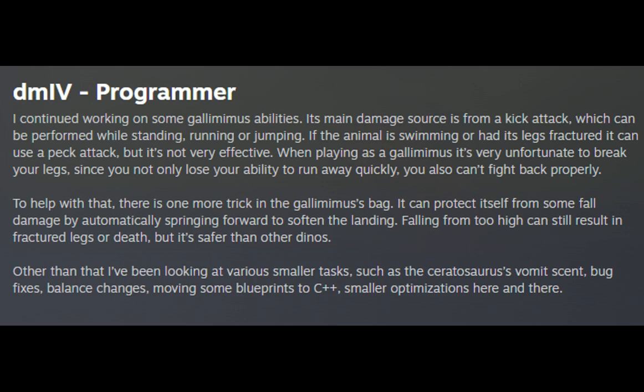When playing as a Gallimimus it is very unfortunate to break your legs, since you not only lose your ability to run away quickly, you also can't fight back properly. To help with that, there is one more trick in the Gallimimus's bag — it can protect itself from some fall damage by automatically springing forward to soften the landing. Falling from too high can still result in fractured legs or death, but it's safer than other Dinos.